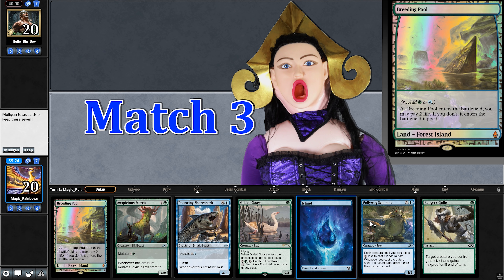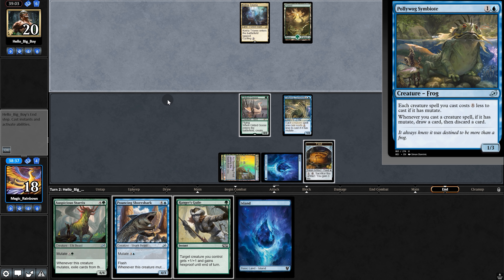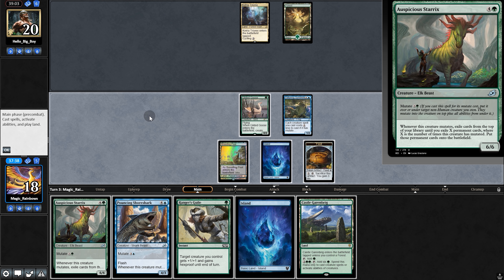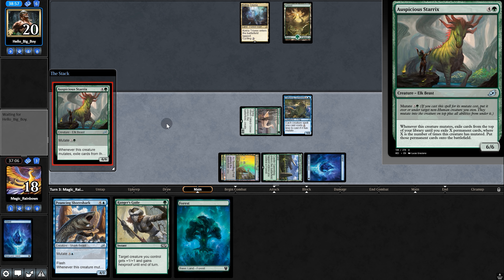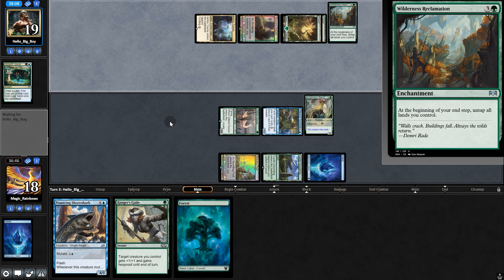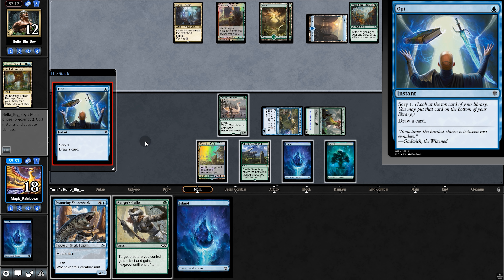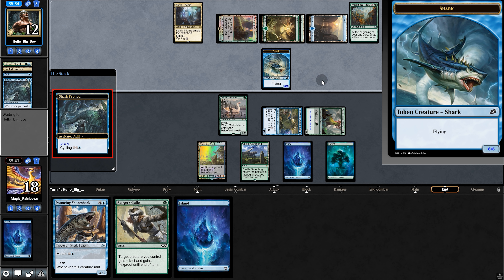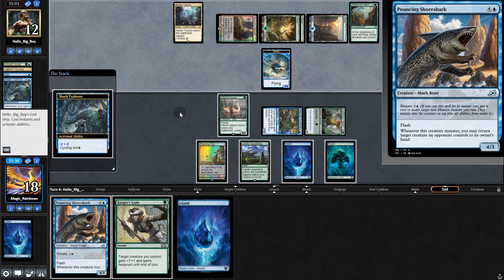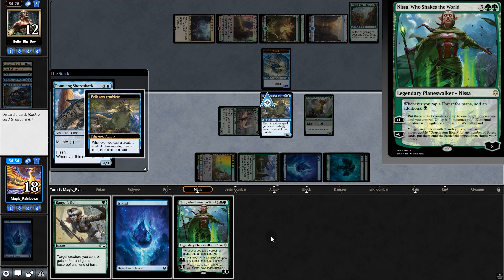Next matchup — opening hand has Goose and Symbiote. Opponent has Castle and we're close to playing Ugin; we could hard cast it this turn — might be safest. Opponent grows Spiral and plays Wilderness Reclamation — this could be tricky. We swing for seven; opponent takes it. Opponent opts and casts Shark Typhoon for six. We could bounce the token, but with one mana open they have to have Mystical Dispute. So instead of mutating we make a token. Next turn we mutate — Dispute comes — we pay it.